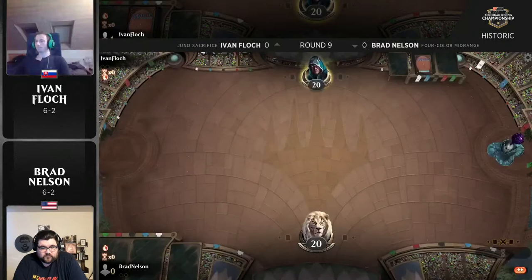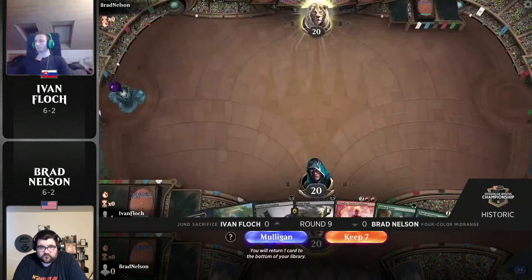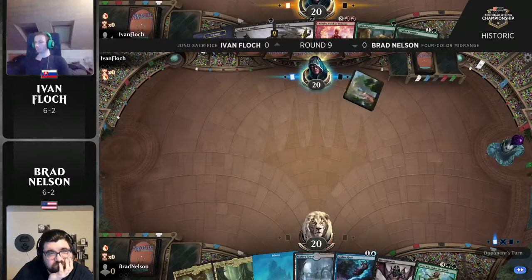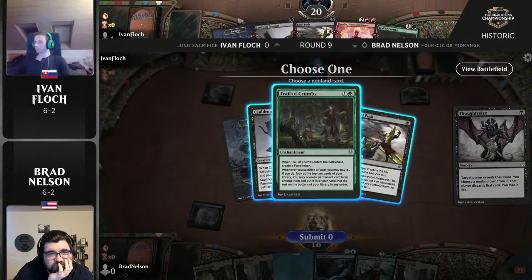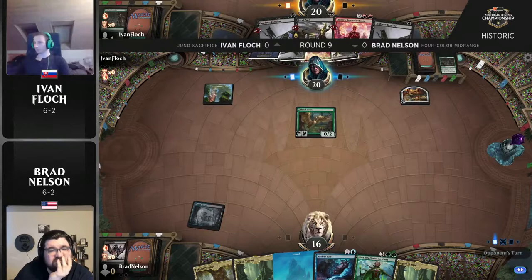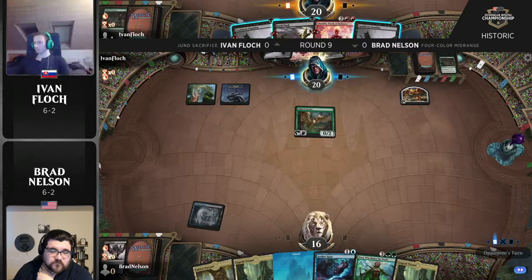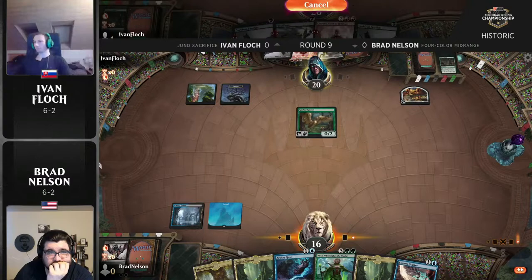The Sacrifice deck versus four-color midrange — which deck is the favorite going into this? I'm going to have to say team medium pig, because Yasharn has just been an absolute force against these sacrifice strategies and there's not that many ways to deal with it. I totally agree. Ivan has what Mani was talking about — those Fatal Pushes in the main to deal with Yasharn, so I really like that list for this matchup.